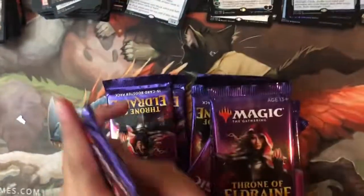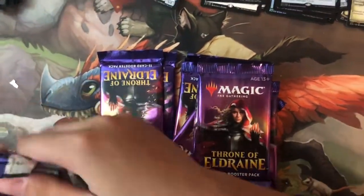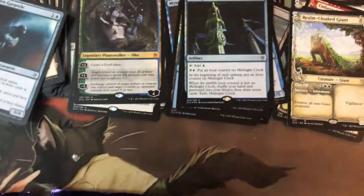Vantress Gargoyle — a 5/4 flying, conditional but good.